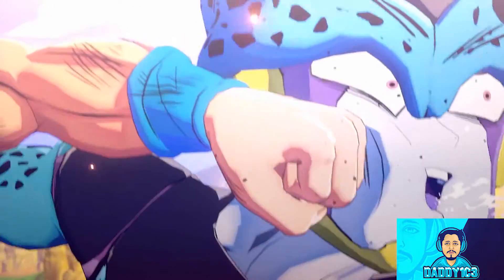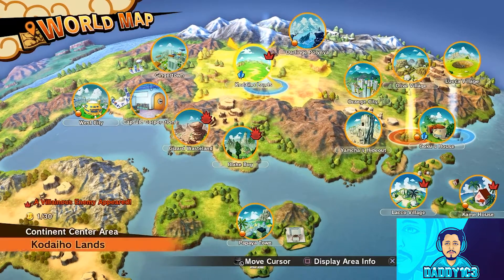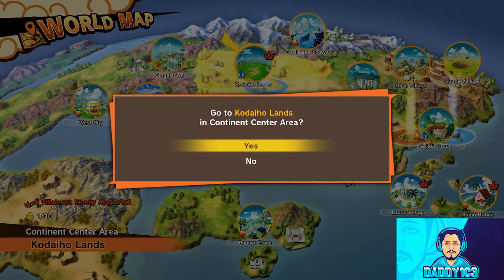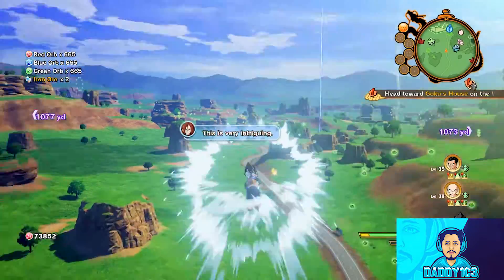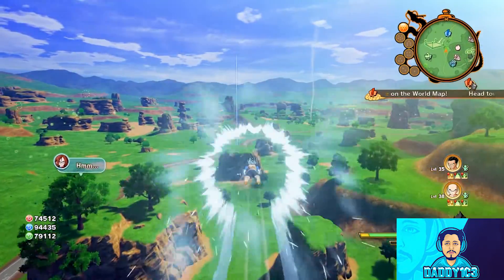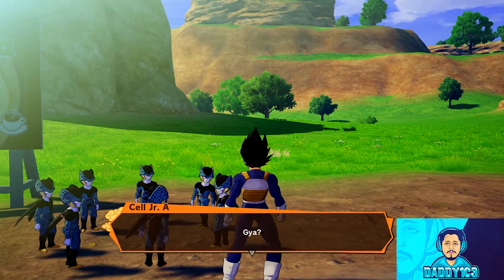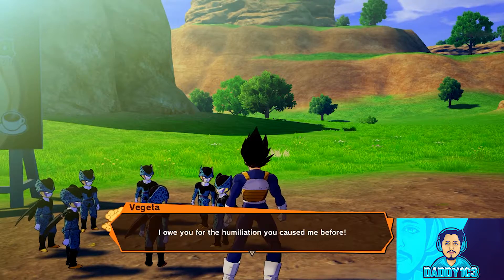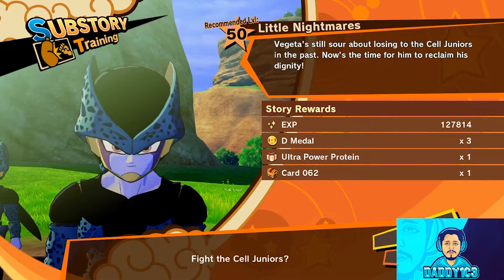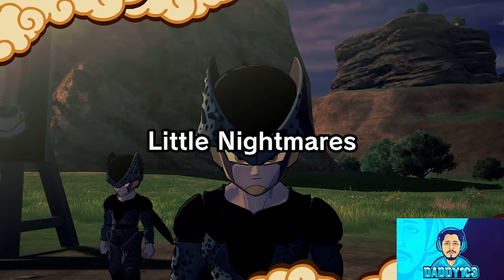Once you tell Shenron that you wish to fight the Cell Juniors again, head over to — this place. Once you head there, look for the blue pillar of light and confront the little blue boys to start the substory, Little Nightmares.